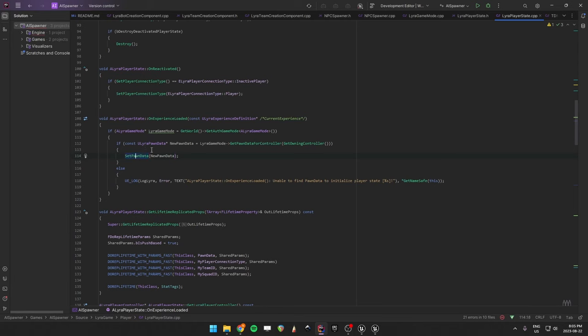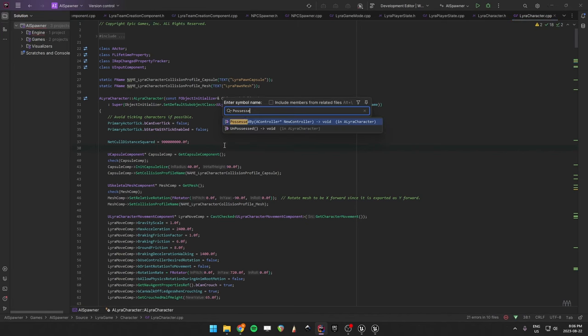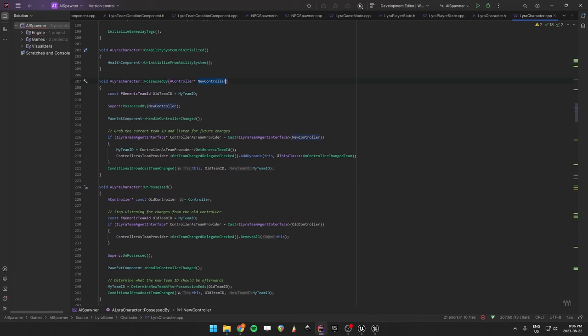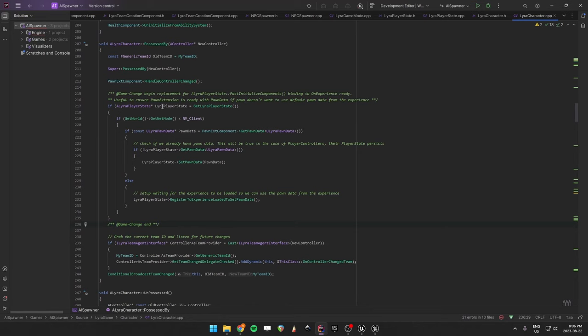Navigate to your Lyra character body file and search for possessed by. At this point we have a controller and a Lyra player state, so right after the pawn extension component handle controller changed, you can paste that piece of code. Whenever you're possessed, it makes sure you have a player state, and if you're the server or a dedicated server, it tries to get the pawn data off of the pawn extension component. If that data is valid it sets the pawn data; otherwise it just waits for the experience to be loaded.